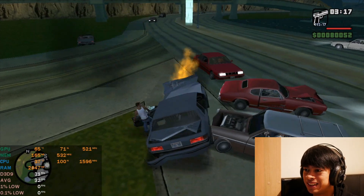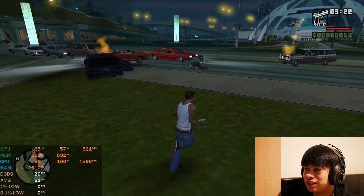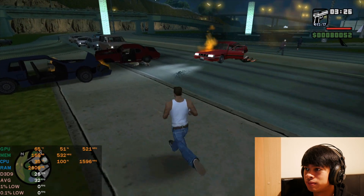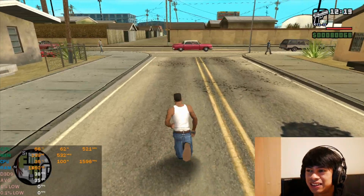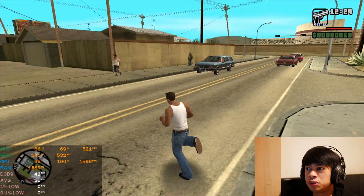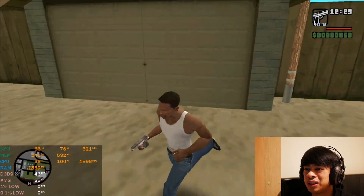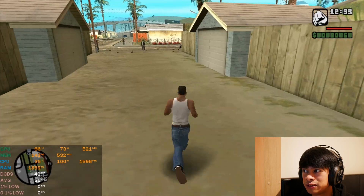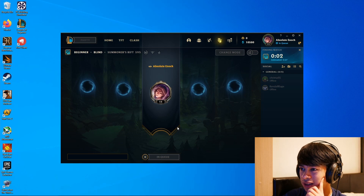To summarize GTA San Andreas: 35 FPS average, with 1% and 0.1% lows of 0 due to heavy stuttering from our single-core processor. I suppose if we doubled the cores we'd have a much better experience. Next, we'll try League of Legends — hopefully this works fine.